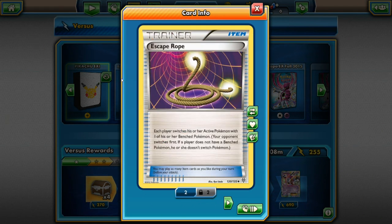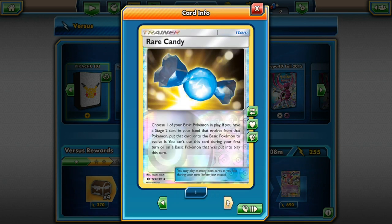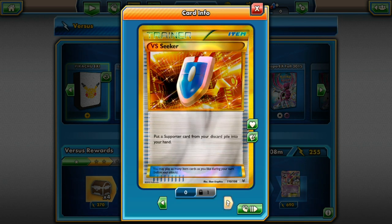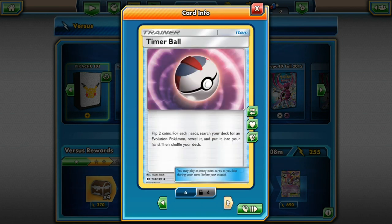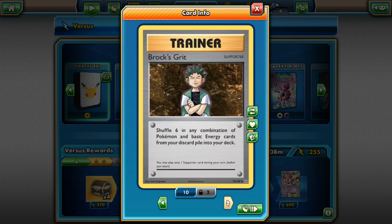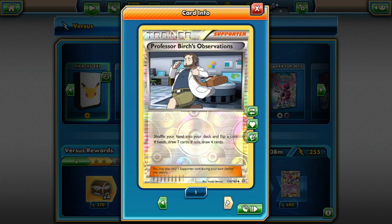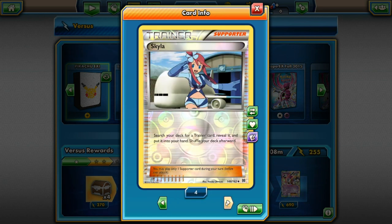Let's have a look at trainer cards. Here's an Escape Rope, Nest Ball, Energy Retrieval, Rare Candy, Max Elixir, Versus Seeker — and this is my secret rare Versus Seeker, which makes it even better — to look for Supporter cards in my discard pile. Professor's Letter, Timer Ball, Rough Seas, Professor Birch's Observations, Brock's Grit — and what Brock's Grit does is shuffle six, in any combination of Pokémon and basic energy cards, from your discard pile back into your deck.